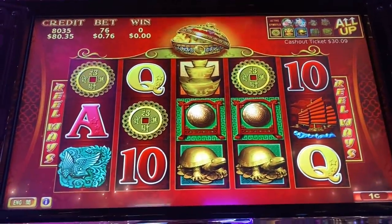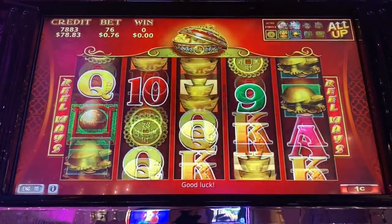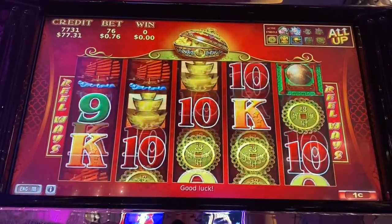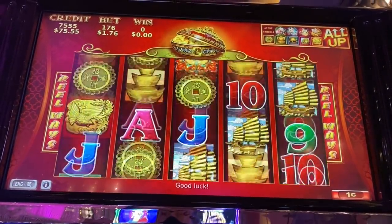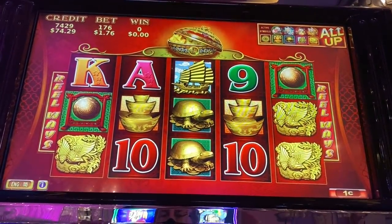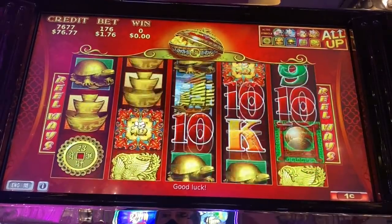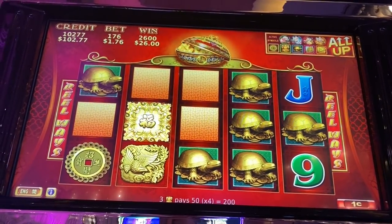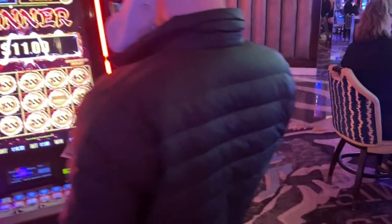All righty, here we go with 88 Fortunes. Let's do $1.76 a spin, cash out at $60 or $100. Right before I started recording, I heard a new noise from Dragon Link right behind me - the guy got the grand. I heard clapping and then some bells ringing. Oh, I got a bunch of turtles, that'll do it! $102.77. That's pretty impressive - it's like $12,891.